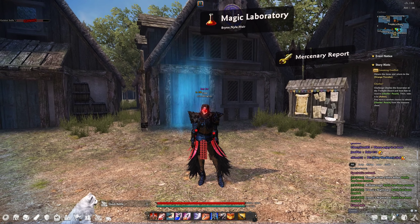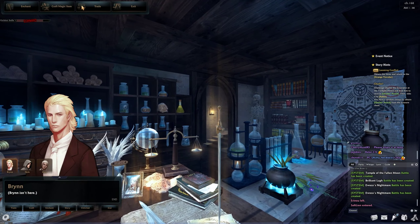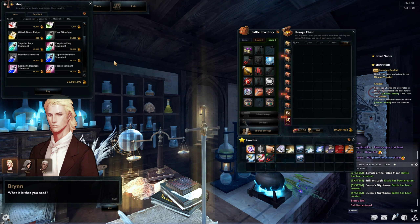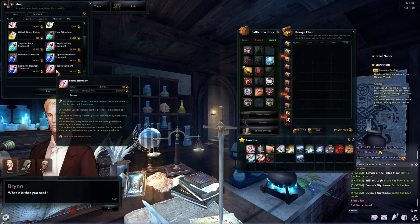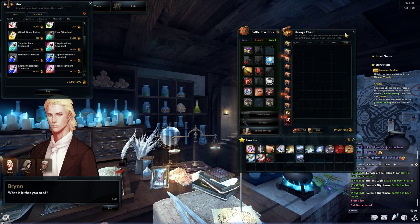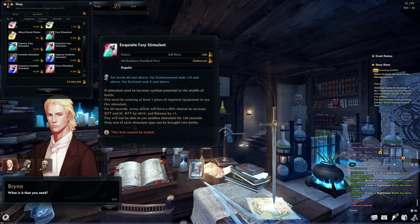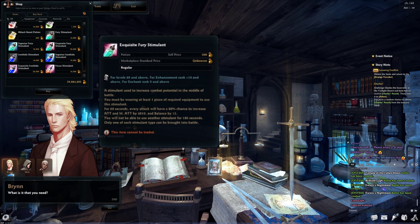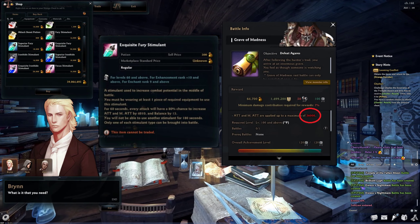If you're struggling and need an extra boost in power or survivability, visit Brin and purchase some stimulants. There are three types and they come in three grades — focus only on the exquisites. Fury stimulants give each of your attacks an 80% chance to have their damage magnified by an extra 4,000 attack and 15 balance. Fury stimulants are best used when you're well below the boss's attack cap, which can be viewed in the battle info.